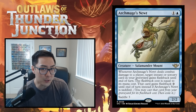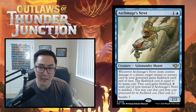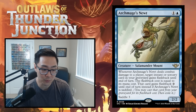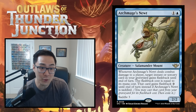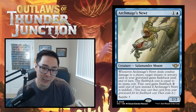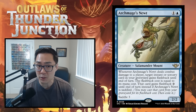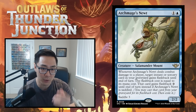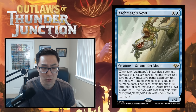This is also a two-mana 2/2, which you often don't get in blue. If this card ever gets to go off — say you put Thundering Lasso on it, which taps creatures when it attacks — you suddenly have a card-advantage generating machine. I want to give this card a B, because if you can find a way to connect with it, it's incredible.